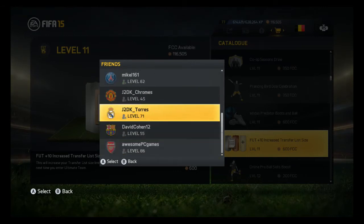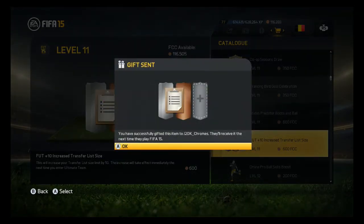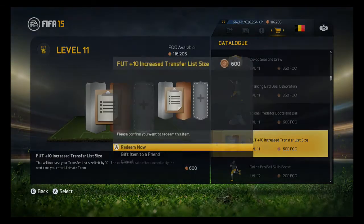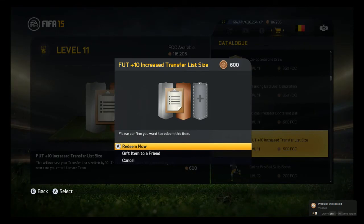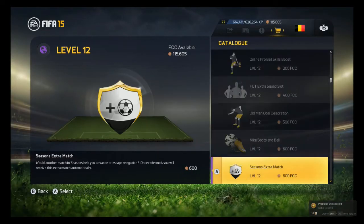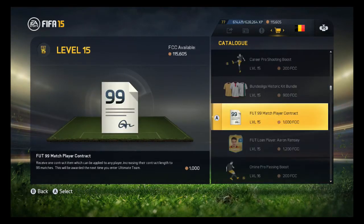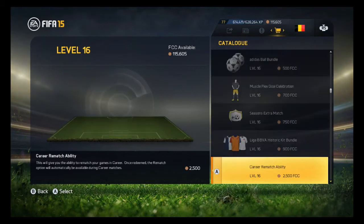I'm gonna gift it to a friend — let's gift it to J2DK Chromes. You have successfully gifted it. Now I'm gonna buy it for myself. Redeem now. Okay, I redeemed it for myself. Let's continue — a bit further there are the 99 contracts, which is also nice. I'll talk about that later.